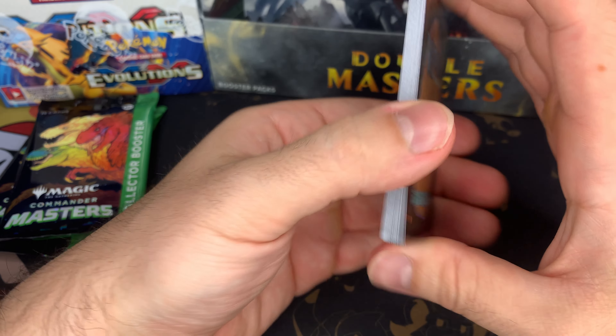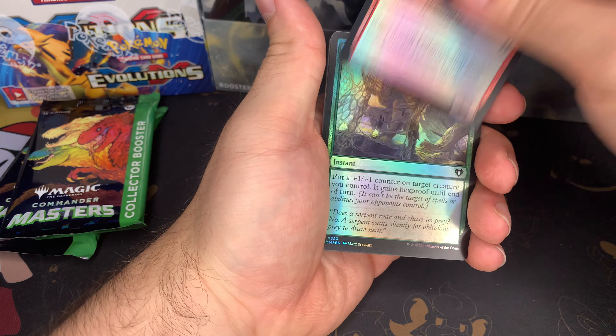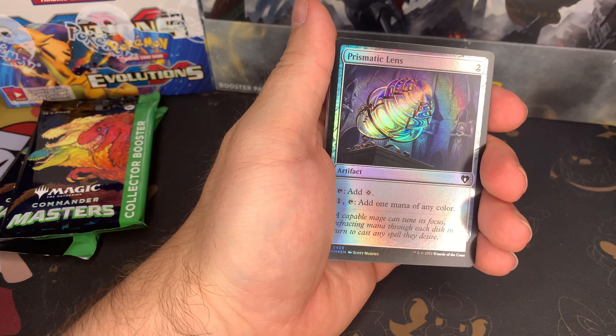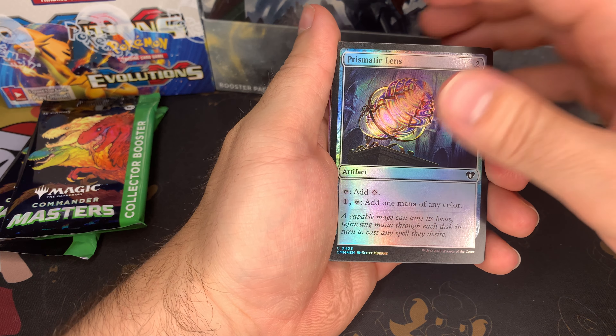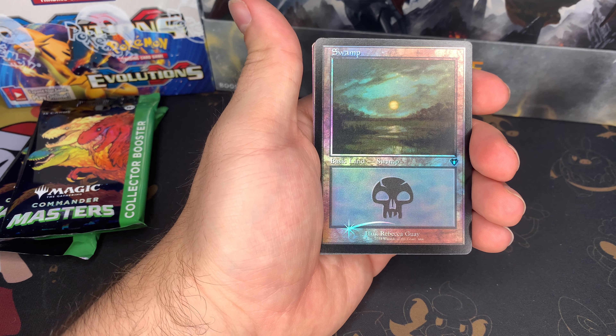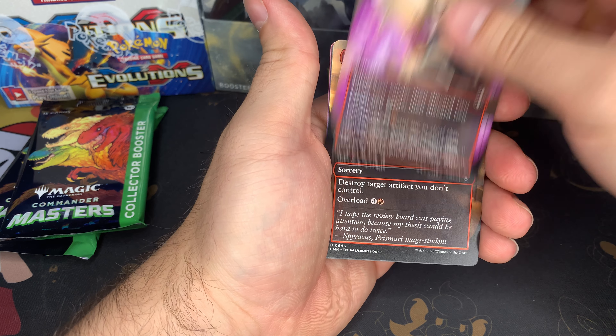Obviously wrong way — you got the token for the first card. If you don't know Magic or collector booster boxes, usually the first set of cards are the commons, you get the land, and then it's when you start getting the good stuff. Faithless Looting.